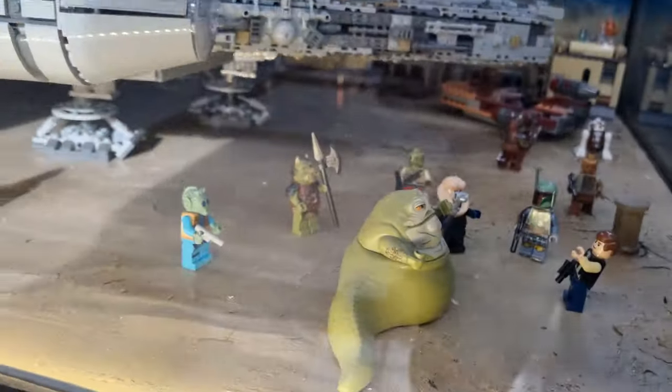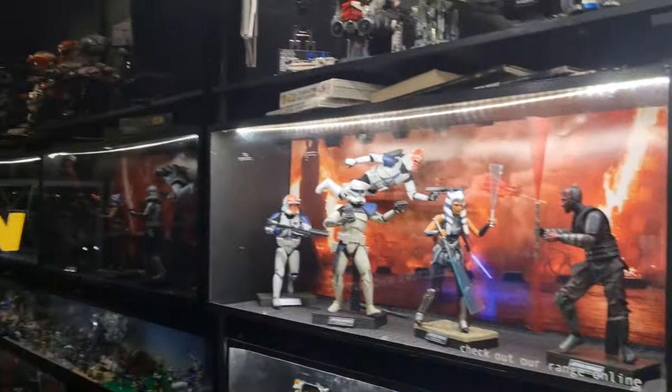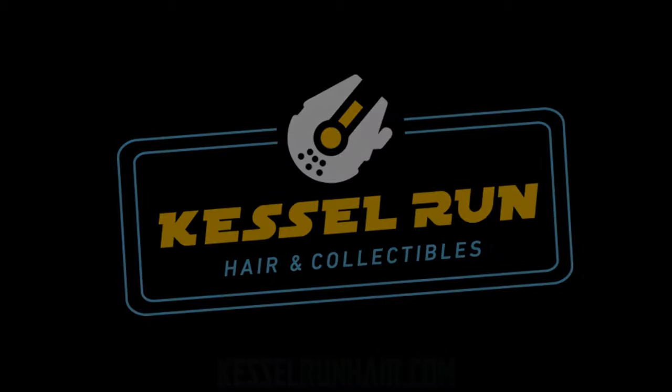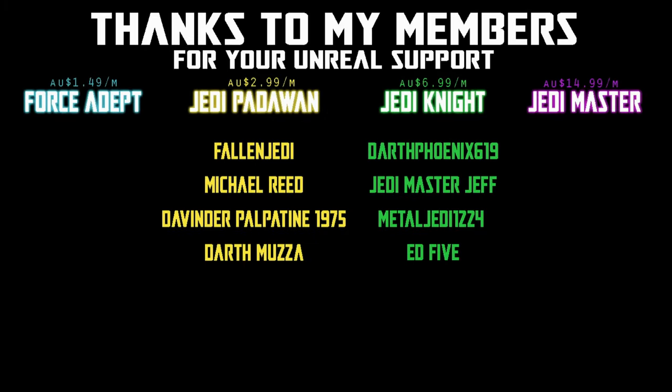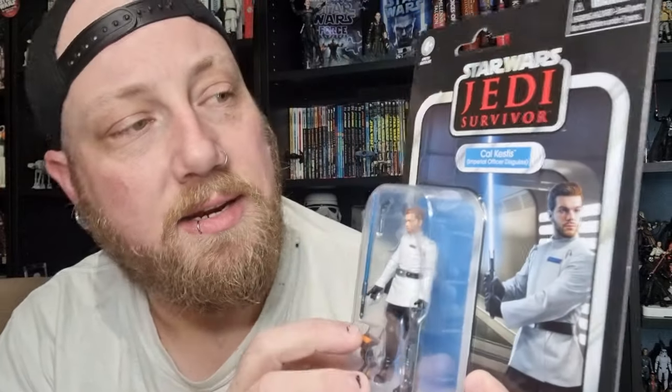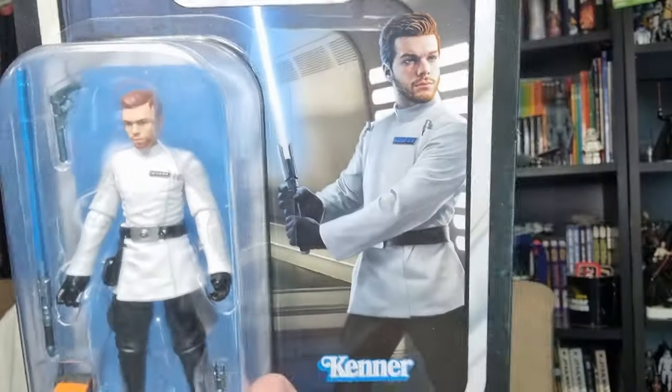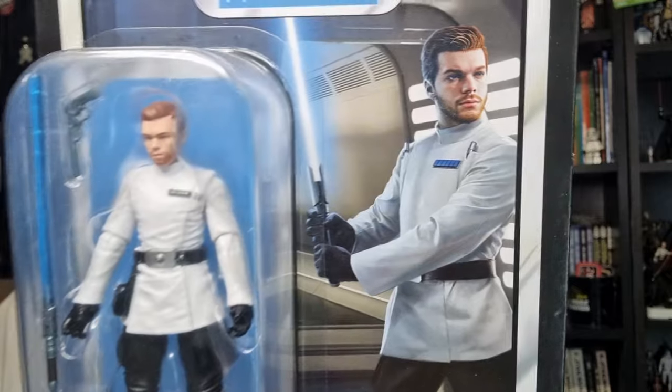You've never heard of the Millennium Falcon? It's a ship that made the Kessel Run in less than 12 parsecs. We would be honored if you would join us. Hey Star Wars fans and action figure collectors, we've got another — it's the next sort of gaming-style figure in the vintage collection. It is VC-320, Cal Kestis in Imperial officer disguise, based on that particular part of the story in Jedi Survivor where he goes undercover as an Imperial.